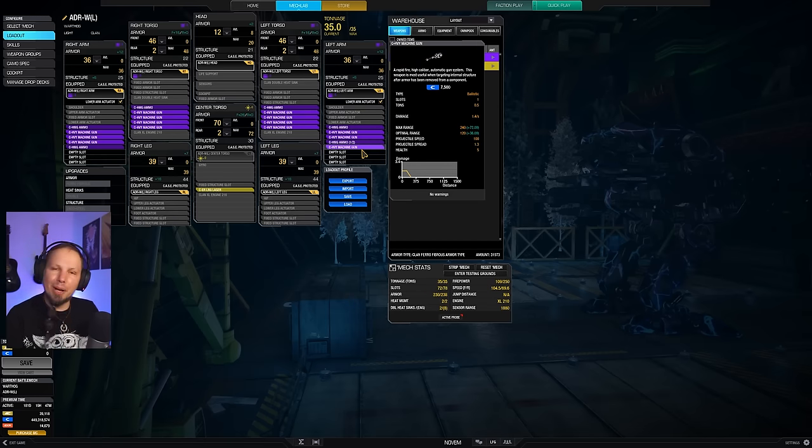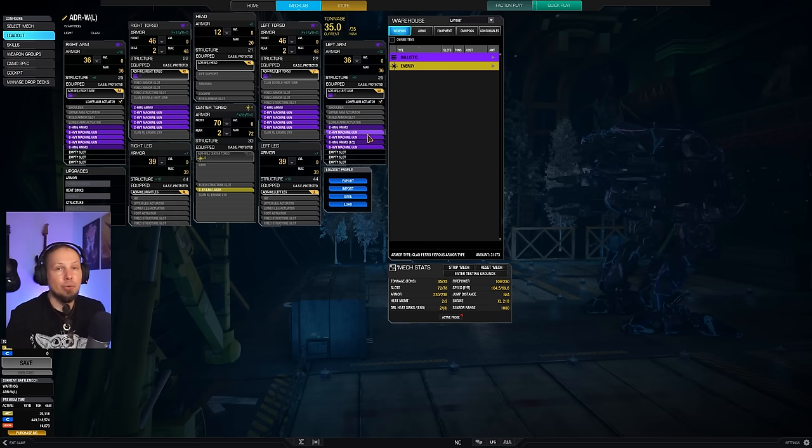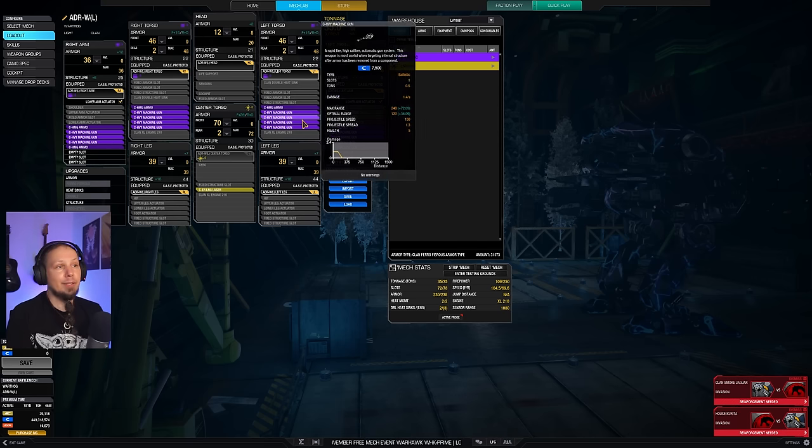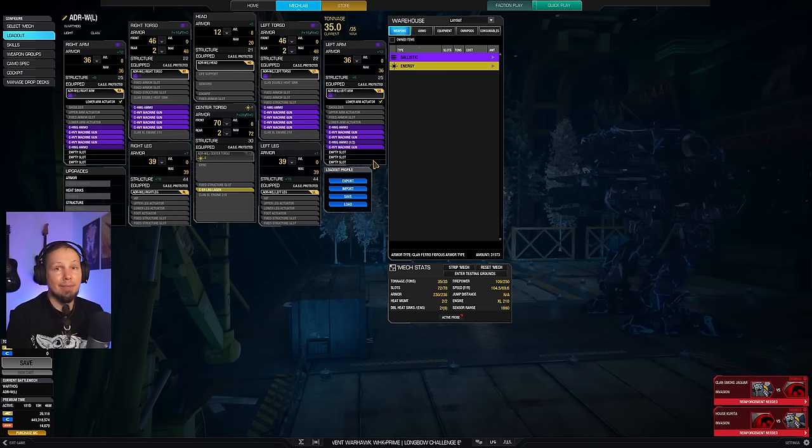It's especially good when the enemies have no armor in the component anymore. Machine guns are extremely good at critting enemies' internals. Whenever you deal a point of damage to a component — like to the shoulder or the arm — you also have a chance to deal one, two, or even three crits, which applies the same amount of damage to the inner parts of the mech: their weapons, their electronics, their ammunition, which could also blow up. This is a very good mech if you have an enemy that doesn't have much armor left.